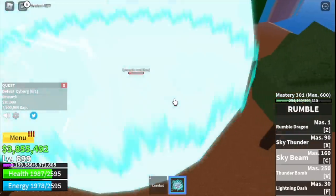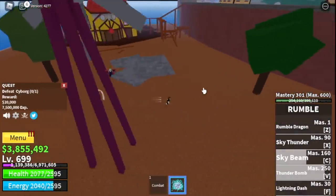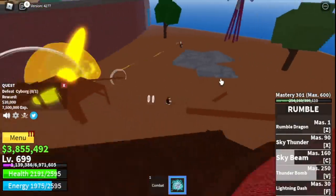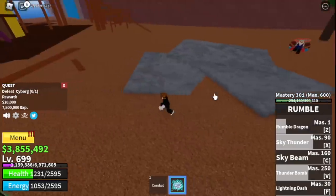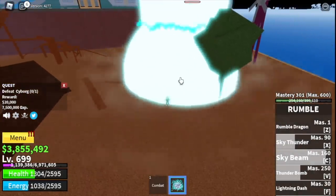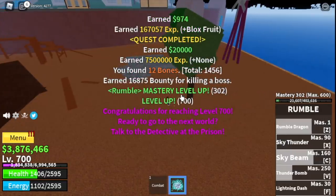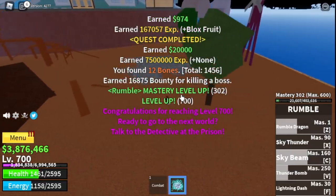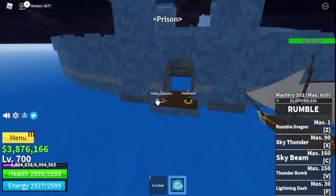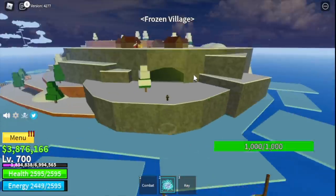The goal is level 700. When you reach that level and defeat the Cyborg, you'll unlock a quest. That quest asks you to go to the Prison — where Swan is. Head there and talk to the military detective, who will send you to the Frozen Village.